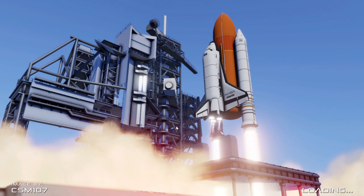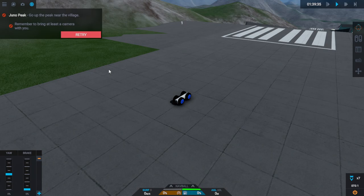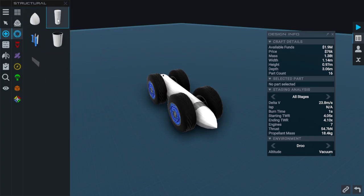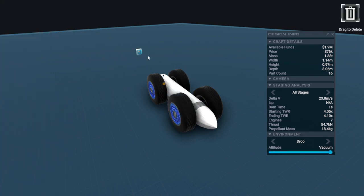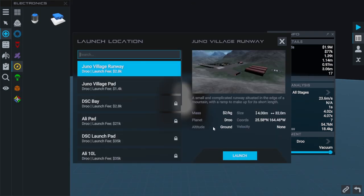I always feel like a little bit of recon — an exploration mission at the very beginning — is always worth it. I forgot to bring the camera. Let's go back and do it again. If I was a camera, where would I live in this system? It wouldn't be the engines or the plane stuff — it's in the electronics, of course. We drag that out, put it on the very front, and now we can see where we're going — that's the important thing.